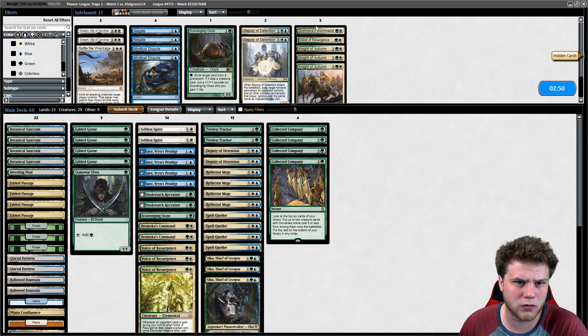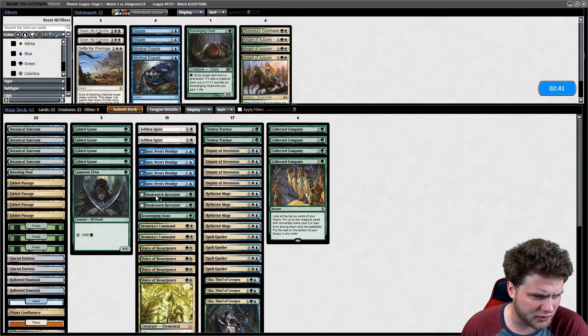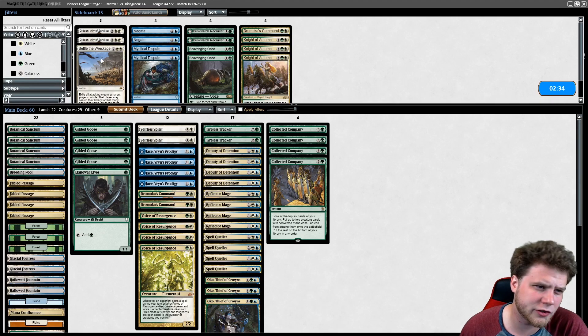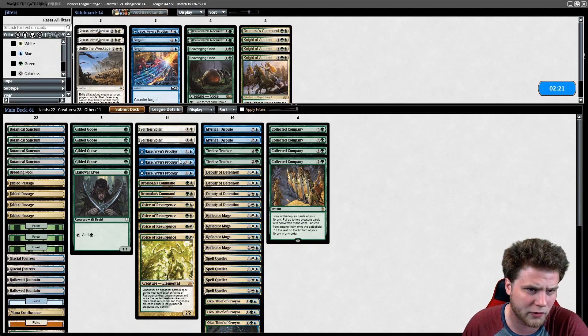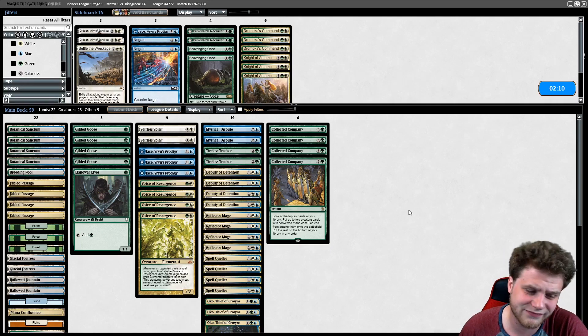Now for sideboarding: we definitely want another Voice. These probably aren't great. Dromoka's Command seems okay, Deputy seems pretty good. Dustwatch Recruiter and Scavenging Ooze don't seem that necessary. Settle as a way to blow up something, Mystical Dispute seems great — just a one-mana counterspell for everything. Jace seems kind of a liability, so I'll trim one. We brought in a decent amount of spells, so I need to cut some, and Dromoka's Command is the one that's just not quite as good. Oko is better, but you also want to maximize your hits off Collected Company.